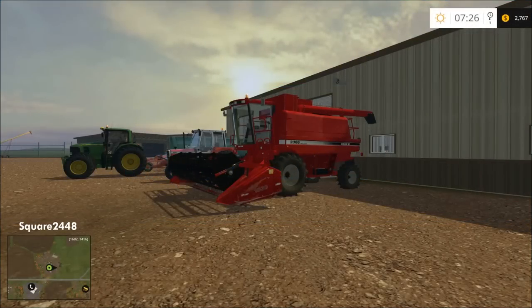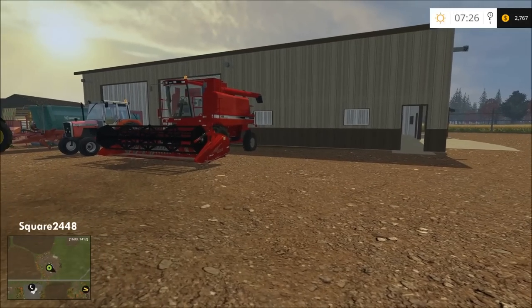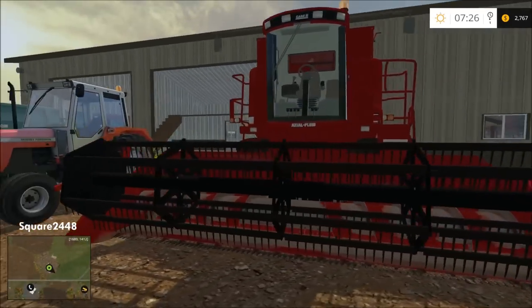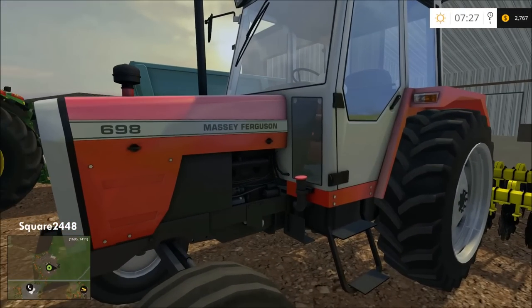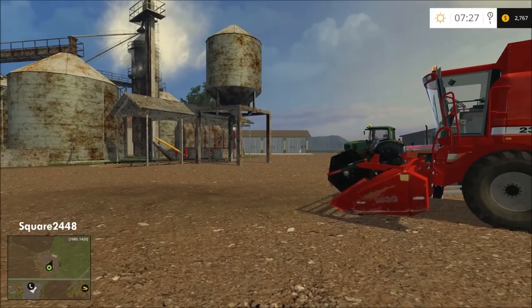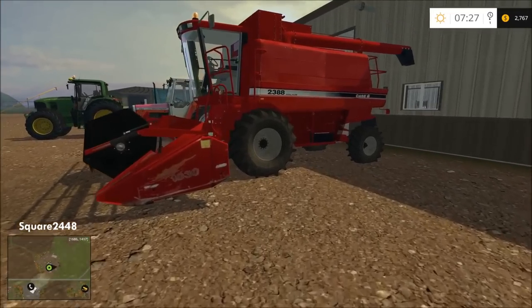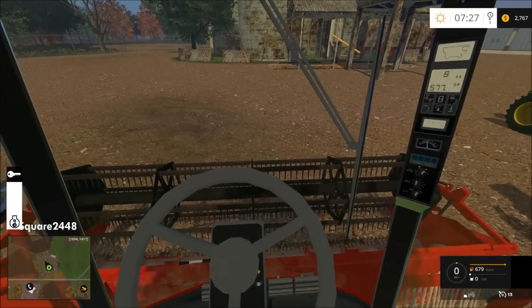What's up guys, this is Square 24 Foot 8 with a Farming Simulator 2015 let's play video. Today starts my new let's play series on Haywire Ranch map — a smaller American map, which is perfect for us. I did switch the basic farming sim stock equipment for some basic modded equipment, so I got this really nice Case harvester, a Massey Ferguson 698, and a small John Deere. We're going to get started by turning on this combine and going out to the field where we will start harvesting.